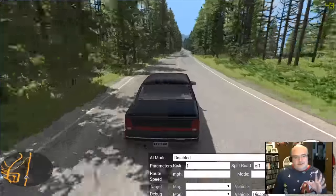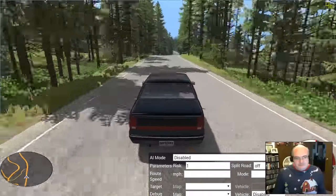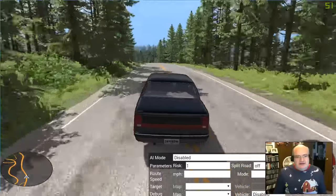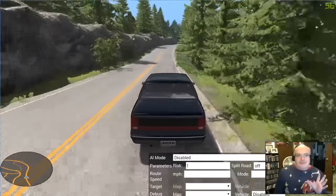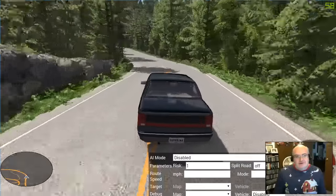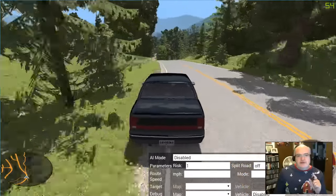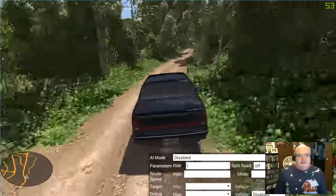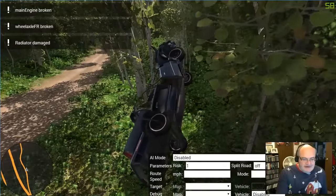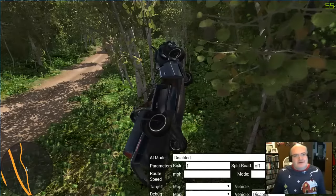They've made all kinds of updates and changes — you can get those from the dev blog at blog.beamng.com/blog and check the updates for version 0.8. A lot of it is cosmetic, but they did add the ability to create comic cutscenes in campaigns and scenarios. I hope you enjoyed that. Thank you very much for watching, and we'll see you next time.